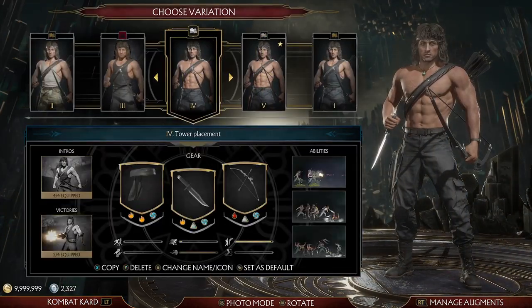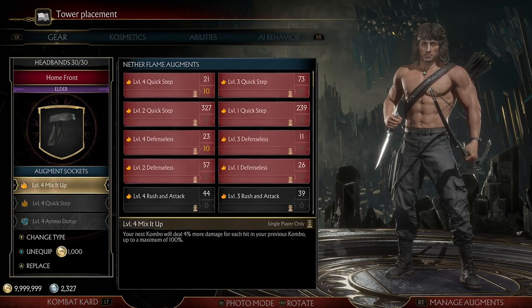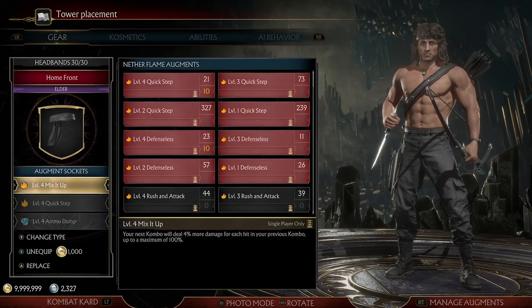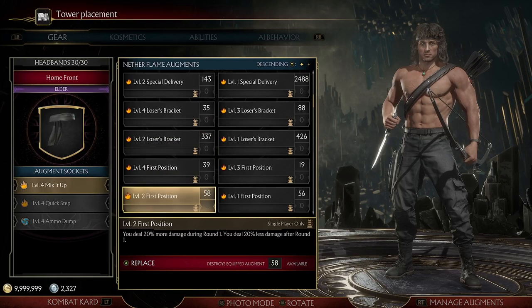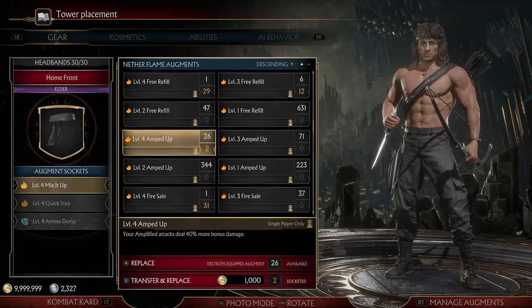You can also use Rambo. I made a trap damage build before. Mix It Up is really good. Special Delivery and Amped Up would also be good replacements. I use Mix It Up because it just does a little bit more damage than those two. If you don't have that, you can always just use Special Delivery - special attacks deal more damage depending on the level. And Amped Up is the same category, it's just only when you amplify the move.